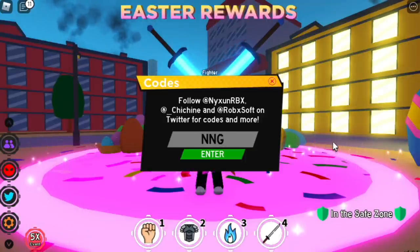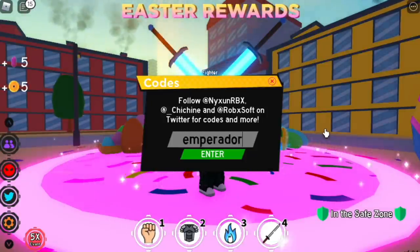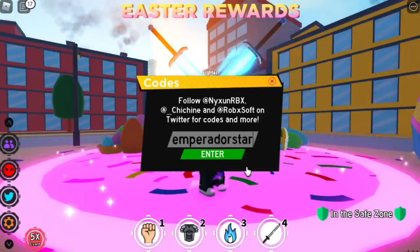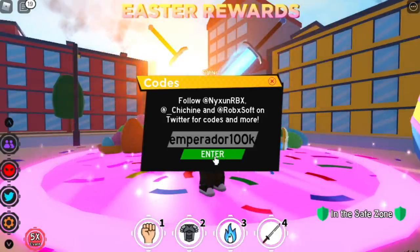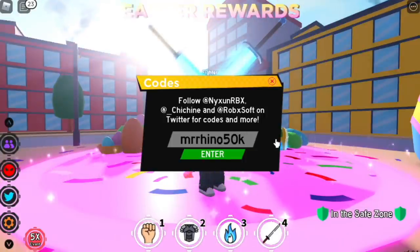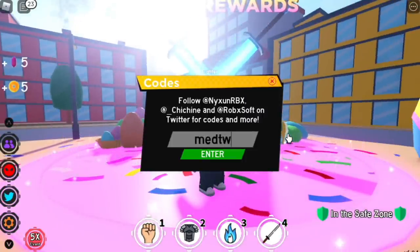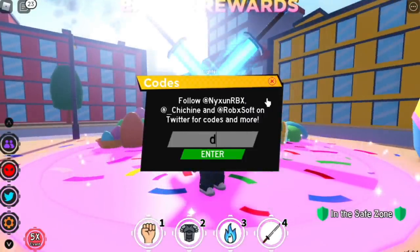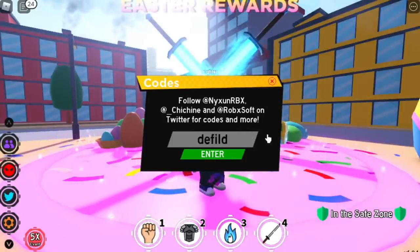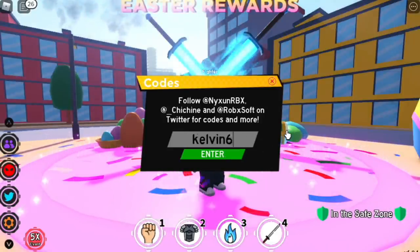Next up is big boy — 100k. NNG is next. Next is L3NI. Next up, we have Emperador 2k code. Another one is Emperador star. Next up, Emperador 100k. Another one is LEmperador 100k exclamation point. Next up, Mr. Rhino 50k. Next up, subs to Defield place. Next, we have MedTW 50k. I will put the list of codes in the description, so just check it out if you were not able to follow. Next up, Duax 10k. Next up, Kelvin 600k.